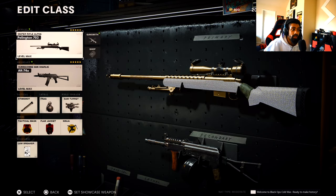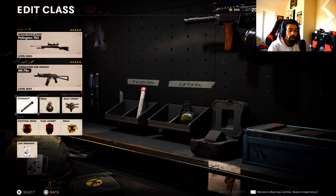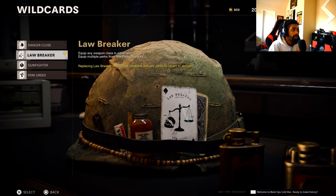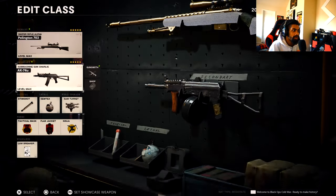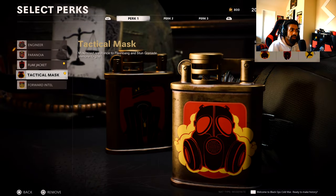When I'm playing Hardpoint I'm playing aggressive, getting in the hills, maneuvering fast. I got the Stem Shot — I always use the Stem Shot no matter what. I'm gonna change this to a Semtex though. Our wildcard is Lawbreaker — it lets you use two primary guns, like Overkill, and also lets you pick two perks from the same category.